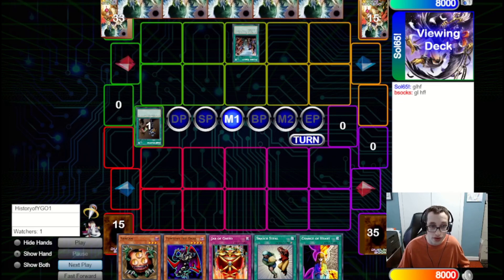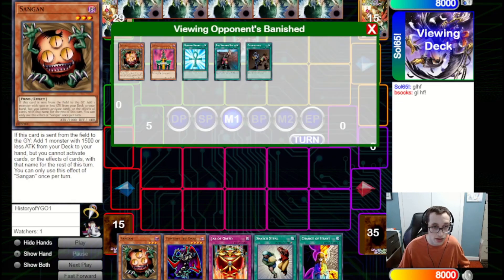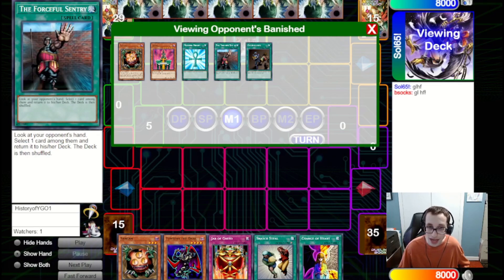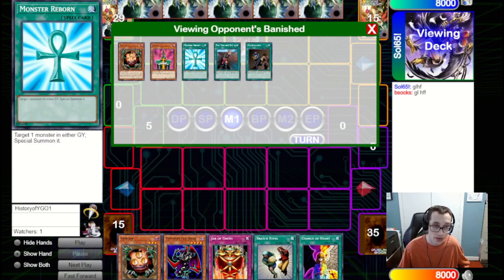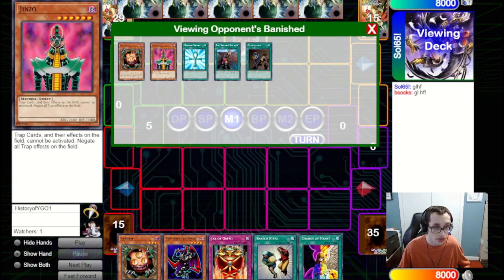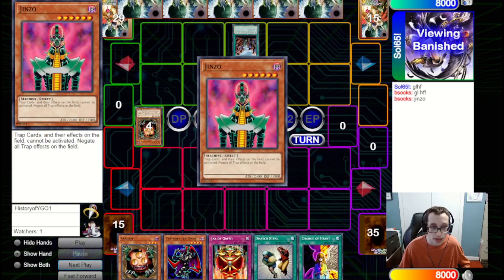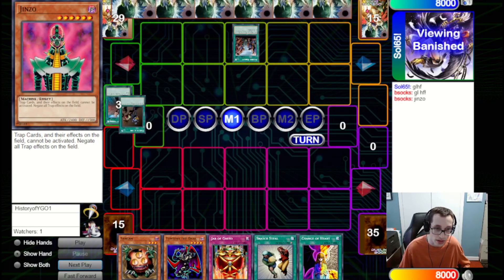They start with a Painful Choice, which is unfortunate. They're going to send two hand rips, a Reborn, a Jinzo, and a Sangan. The fact that they only send two hand rips means they likely have a Duo in hand, so we definitely don't want to give them a hand rip as they'd be ripping three cards out of our hand. We also don't want to give them the Reborn because then they can just revive whichever monster we send to the graveyard. We've got Snatch Steal to deal with Jinzo afterwards, so we are going to give them the Jinzo.